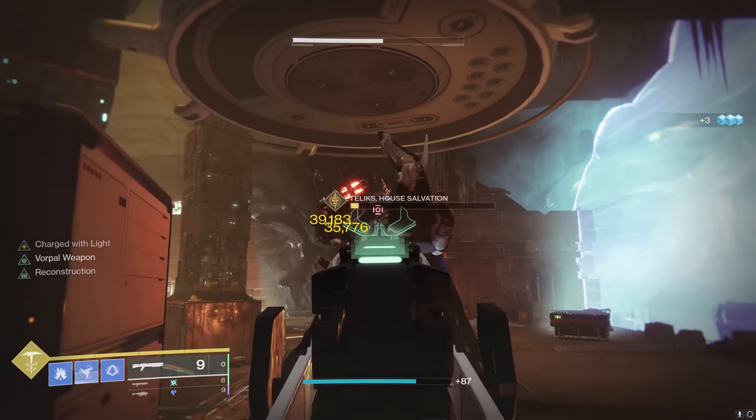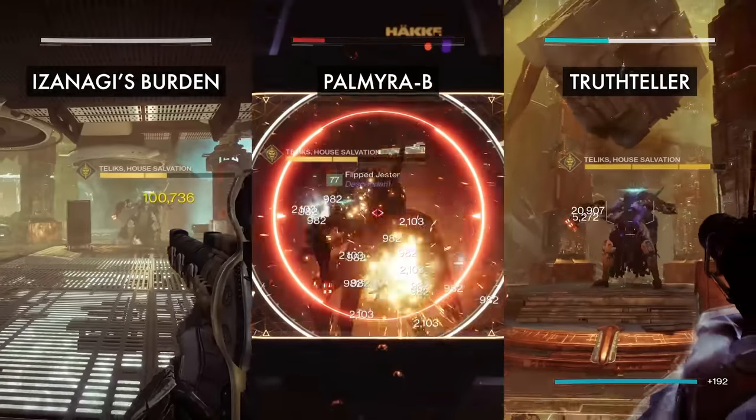For the damage test, here are the damage numbers for the two slugs, and then here are the Izanagi, Truth Teller, and Palmyra B numbers.